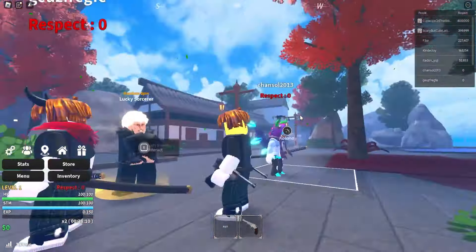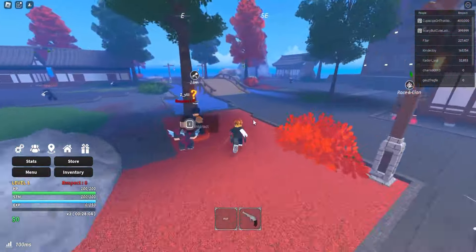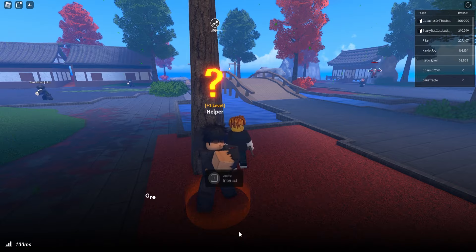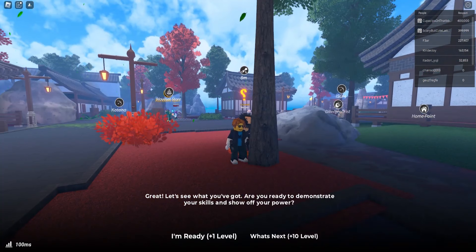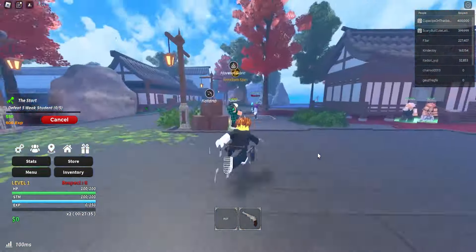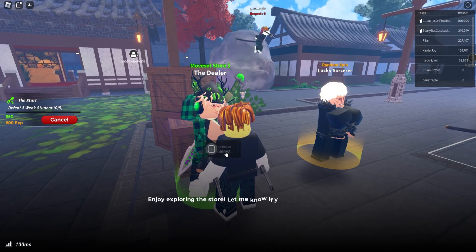I'm also going to show you some secrets because I'm literally the best player in Jujutsu Peace. If you're new to the game, here is where you go to get missions and all the cool stuff. There are a bunch of new styles — let me grab the Discord message to see what's new. Looking at the update log, there's a new moveset: the Gambling Train mythic, which is insane.